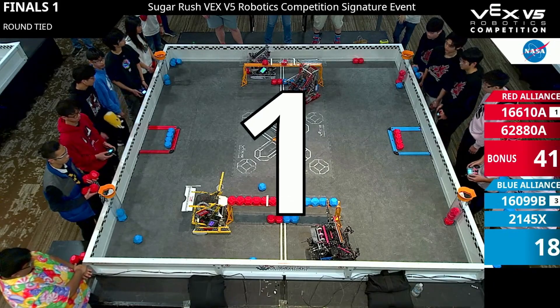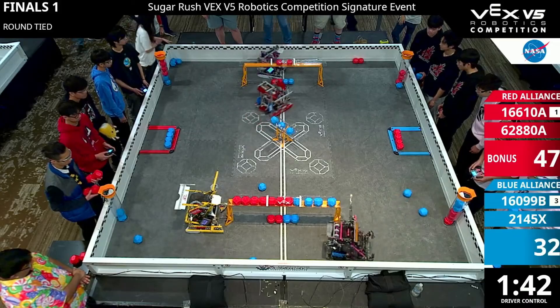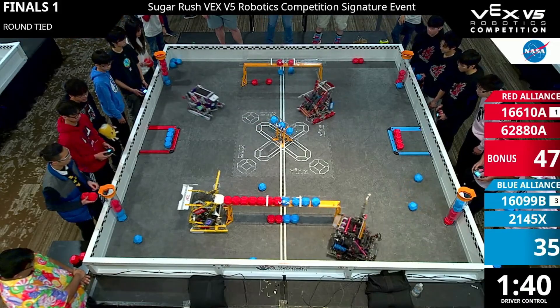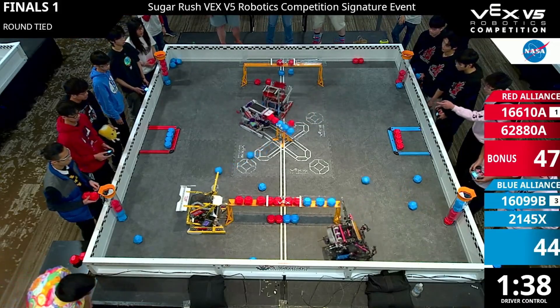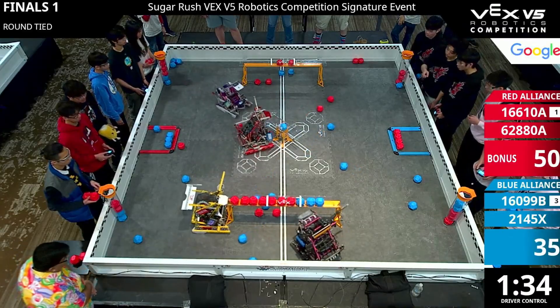We're going to count it down in three, two, one, go. Thank you so much, Spencer. Over on our Red Alliance, we know this golden yellow robot — this is 16610A, Snacky Cakes.